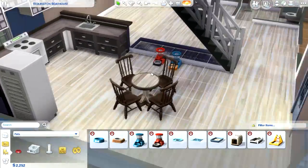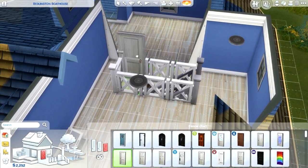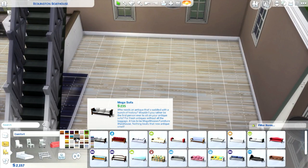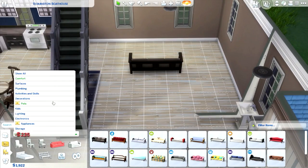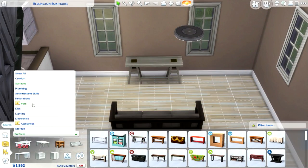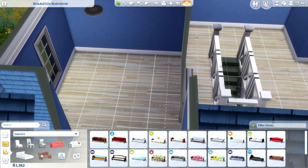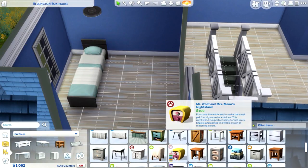I'm pretty happy with how it came out for the most part, but there's still a lot more that I could do. Decorating the outside is one thing I definitely want to do because it's so plain out there. I was going to do that, but then I was like, furnishing the house is more important. So I just decided to go ahead and do that first. And this is Effie's room.